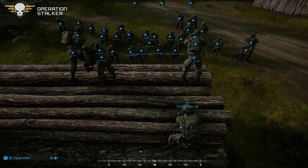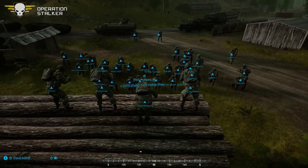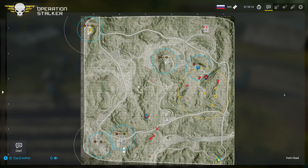Alright guys, if you could direct your attention to me and open up your maps please. Welcome to Operation Stalker. We are here to root out the militia from these mountains to the northwest. To do so, we have been assigned several assets - mainly a mortar, MMGs, and grenade launchers.